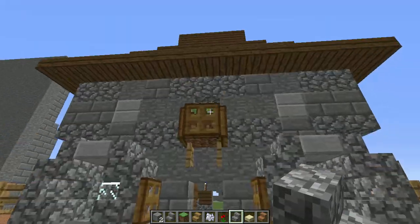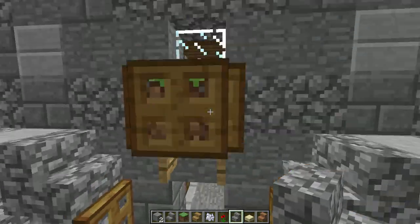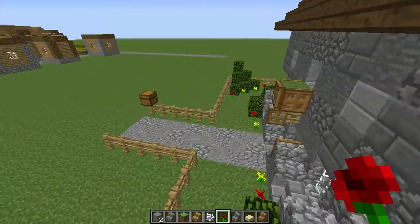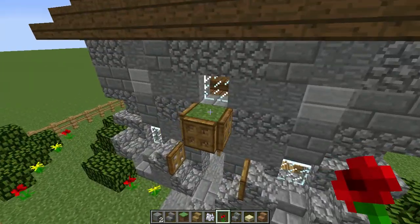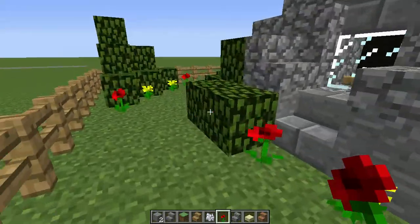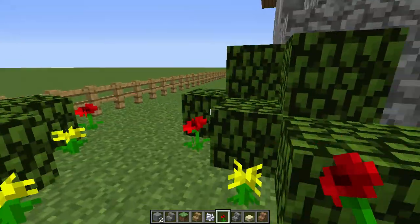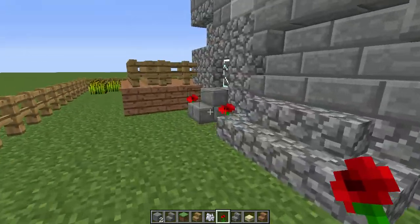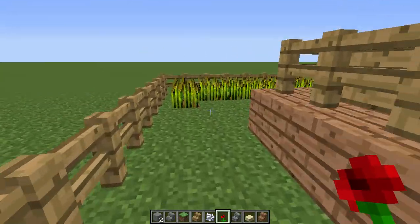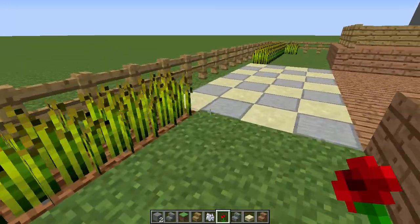Put in a little flower box there. Threw in some flowers, some bushes, put a fence around it — little designs here and there. Put in a little wheat farm around here.